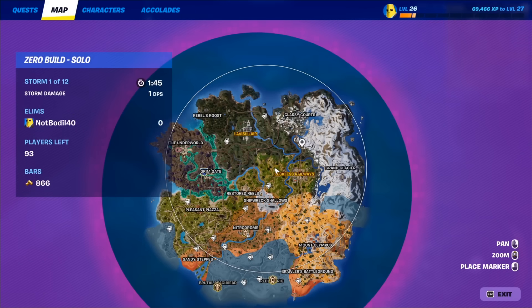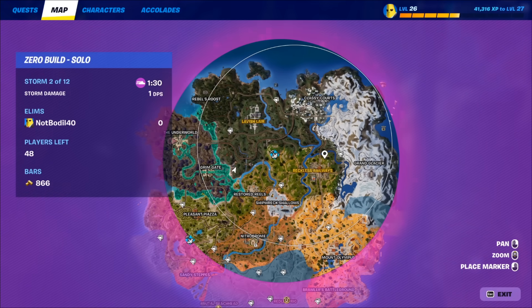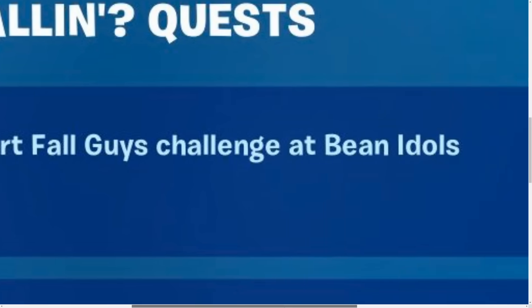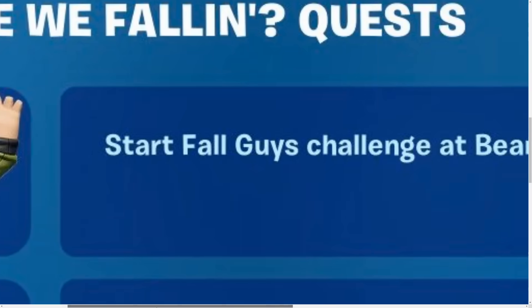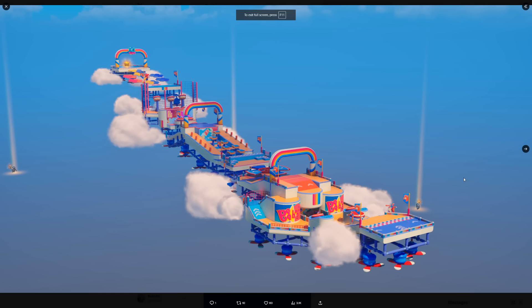It might be happening later in the game, but it will be marked on the mini map and I'm going to show you exactly what it looks like in game. Going back to the quest page, as you can see, 'Start Fall Guys Challenge at Bean Idols' — this is a Bean Idol. There are going to be beans in Fortnite Battle Royale spawning around the map, and you want to talk to them and you'll be teleported. At the end of the course, there is actually a crown.